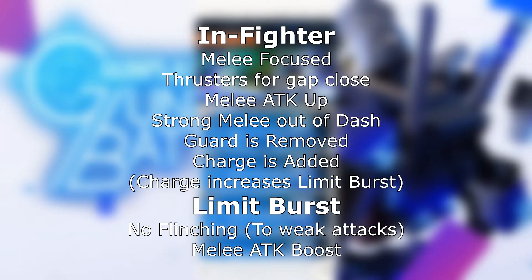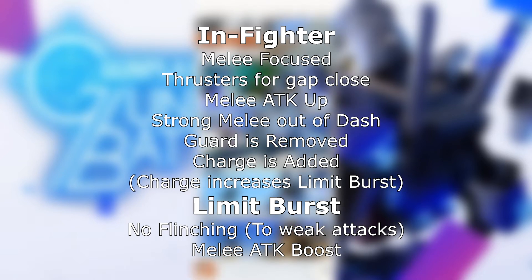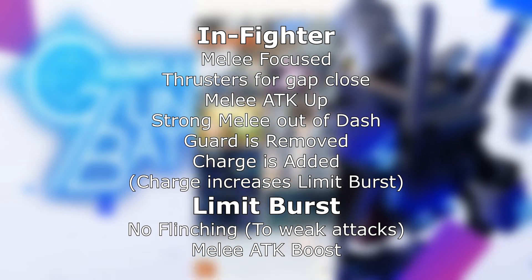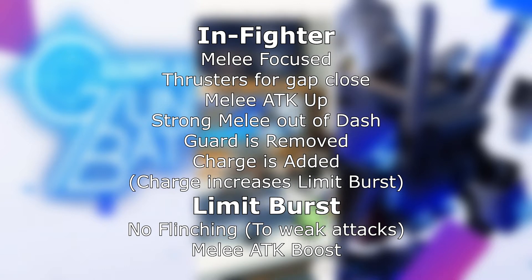Infighter — it'll do what's printed on the tin. It gets in close and it'll begin to melee the enemy to death. It's great for gap closing through use of the boosters, and it can probably throw a long range AI off. The job license will greatly increase your Gunpla's melee attack, as well as add a shortcut to use the strong melee attack by double tapping right after a dash. Your guard option, however, is removed and it's replaced with a charge. The Infighter's limit burst will prevent flinching and boost melee attack damage for the duration of it.